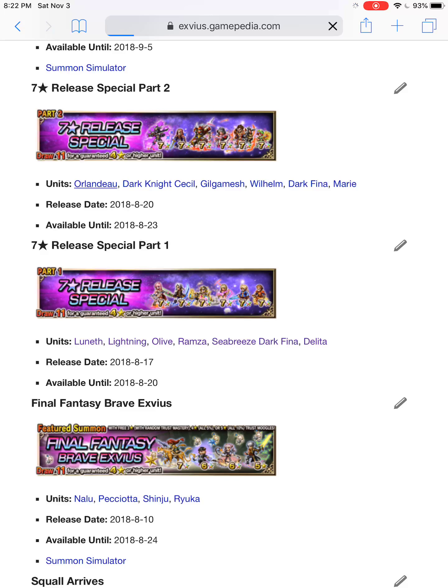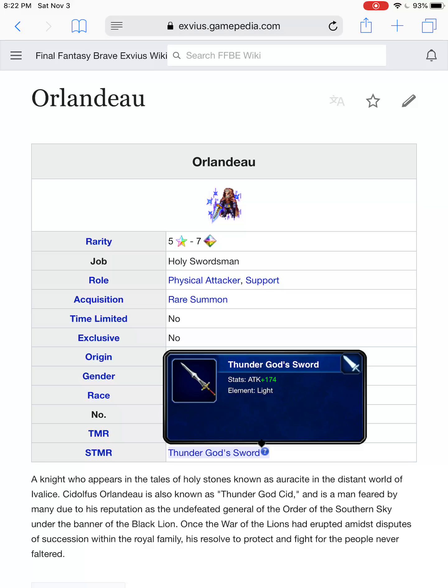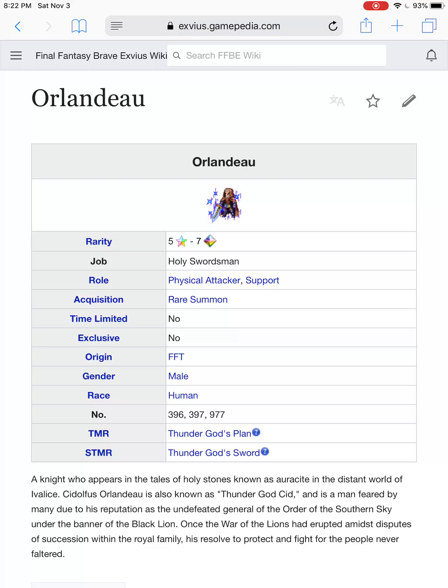Part two starts with Orlandu. Out of all the units, he is still very prominent in the meta because he chains with Hyo, who is one of the best units in the game currently. His super TMR, Thunder God's Sword, is an amazing great sword with 174 attack and light — it goes right into his alley. His cooldown ability every four turns devastates anything weak to holy if you've got that sword equipped. His limit break is also amazing for Arena, especially with his TMR equipped. He's not the top tier damaging unit right now, but he's still very prominent — somewhat future proof.